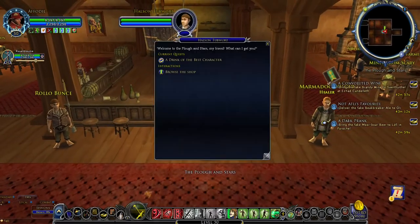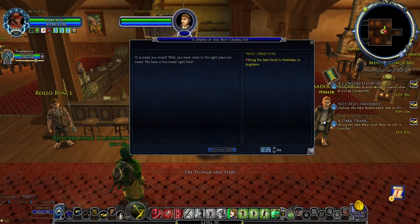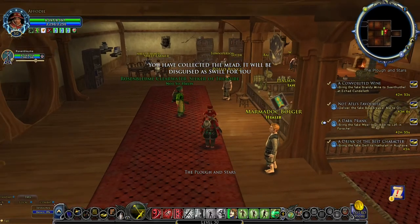In the Plough and Stars, talk to Halson Tubwort to collect Fake Swill for the quest A Drink of the Best Character. Now the hunter can guide to Misty Mountains.